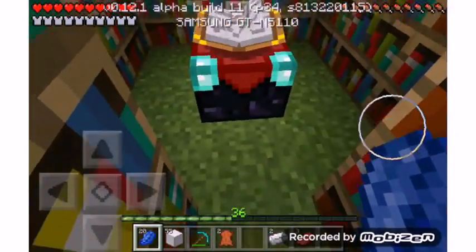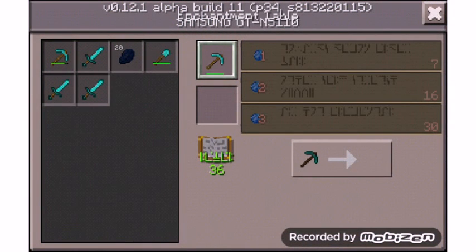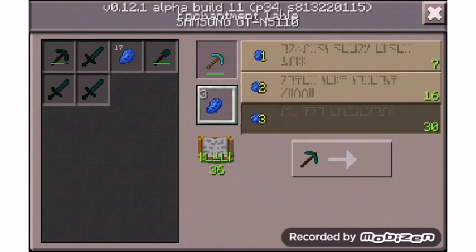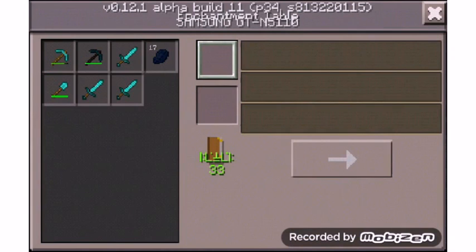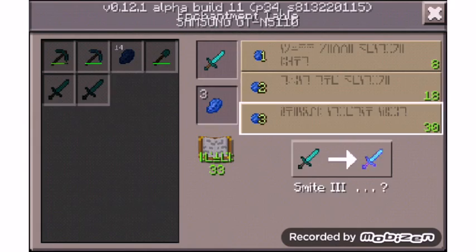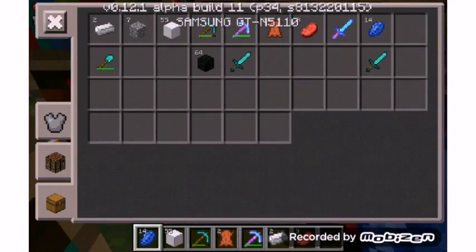You can enchant stuff like this. Just put a pickaxe here if you want to enchant a pickaxe. And this is like your XP, and you need to have at least 30 to make the maximum. So you can enchant stuff like this.